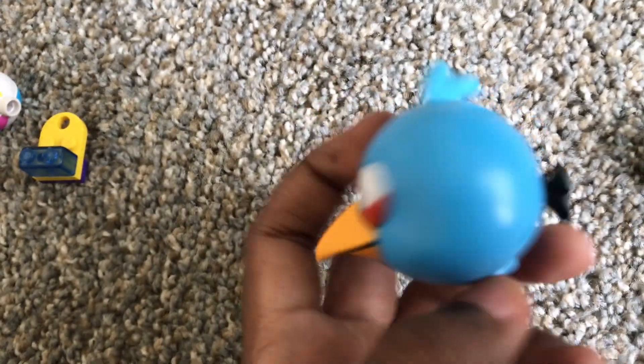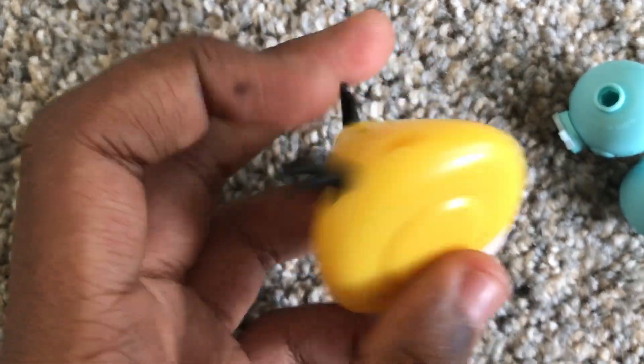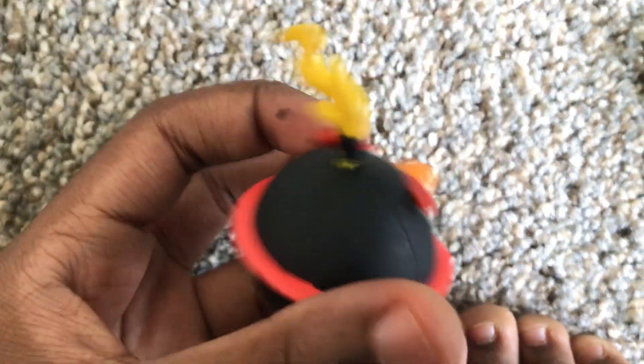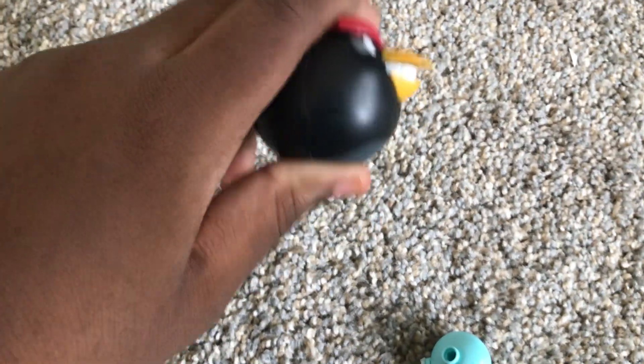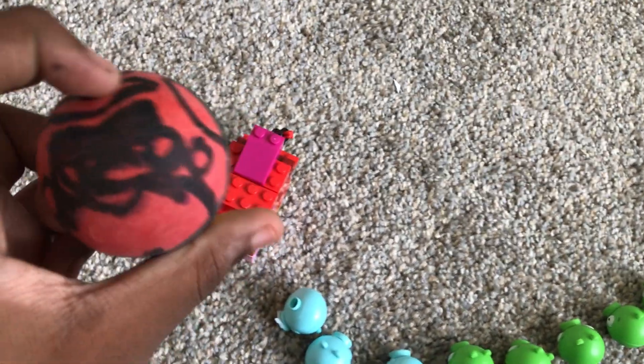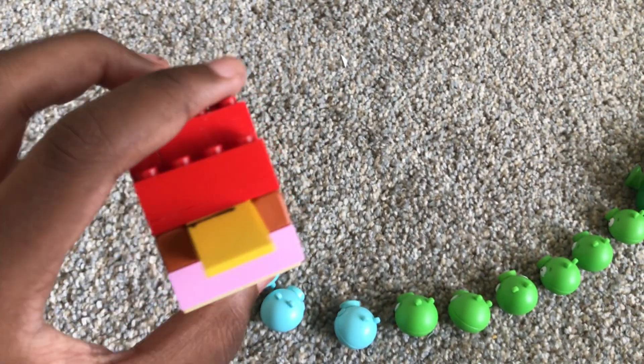Next is Bluebird — this is the only duplicate of the Blues. Next is another only duplicate of Chuck this time. Next is Kinex Bomb Number 2. Next is Space Bomb. Next is this other bomb. And last of the duplicate row is Terrence 1.0 — looks like a Pokémon ball — and Terrence 0.0. The cool thing about it is that his tail moves; he can split.